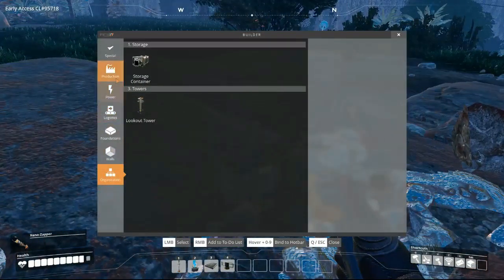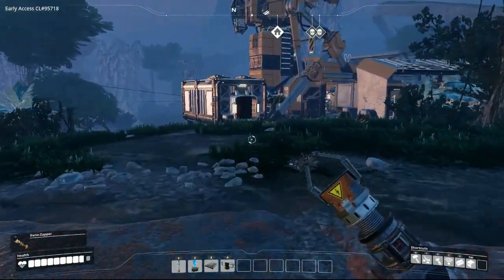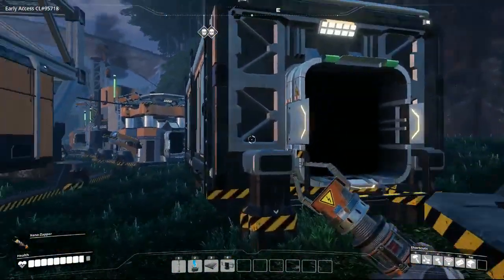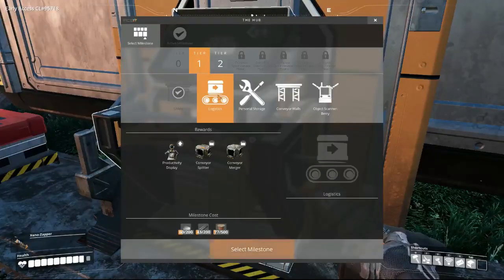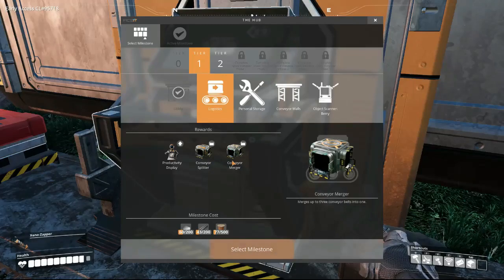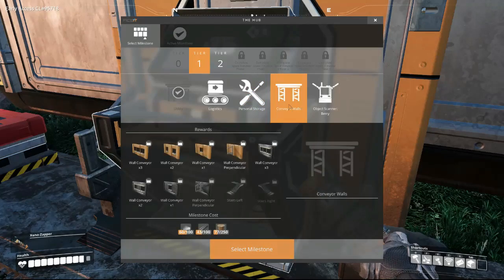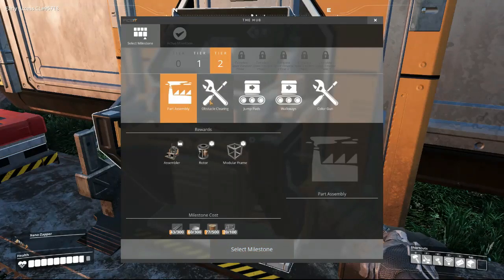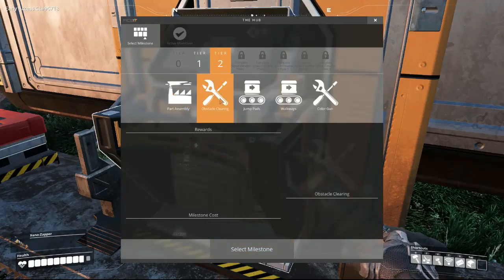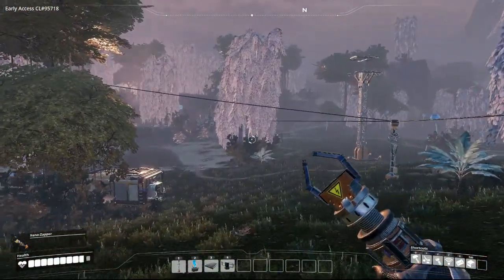There we go. I only have a bunch of those. Is that 20? This will be parts resource round. You tell me I need one more for a bari scanner? Okay, screw you. Chainsaw, that's what I want. Can I get a chainsaw?